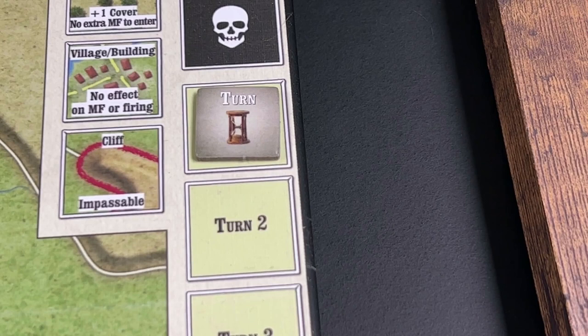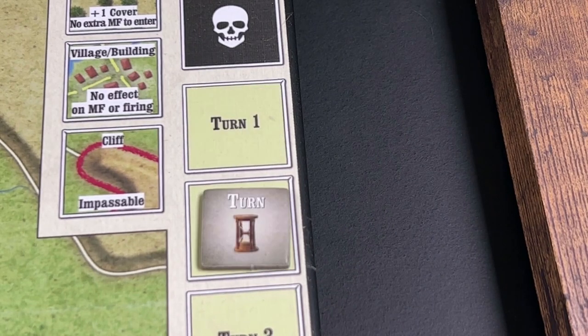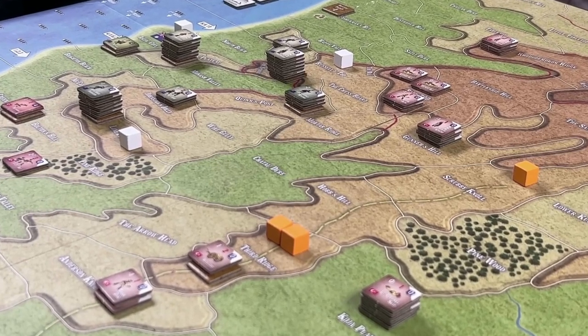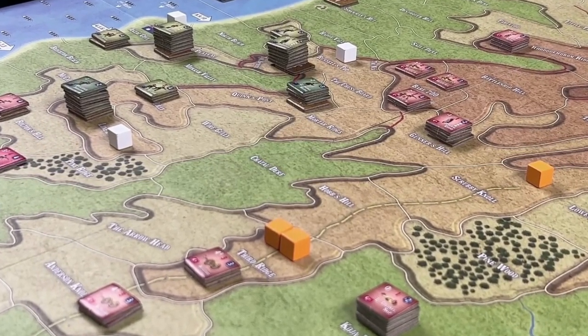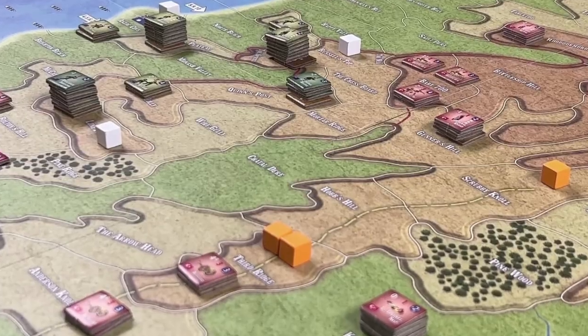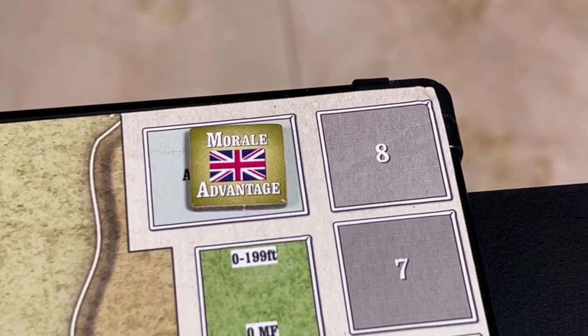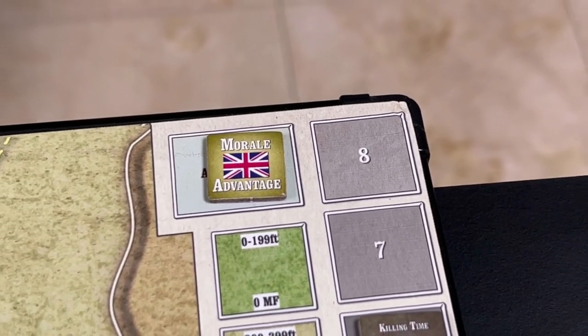Now we move on to turn number two, and all exhausted units are flipped back to their fresh sides. Next, we determine which side has the morale advantage for this turn.